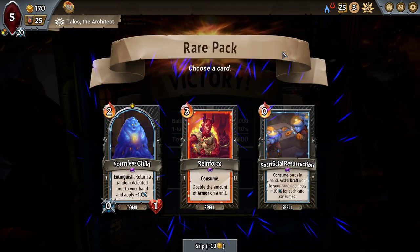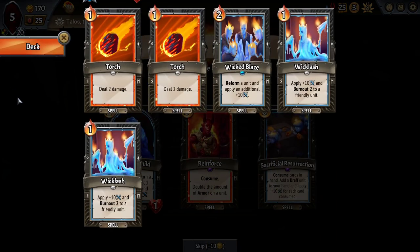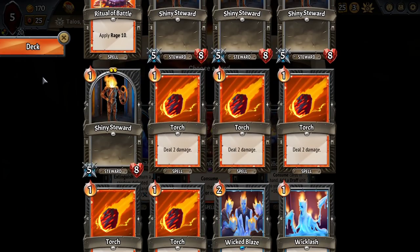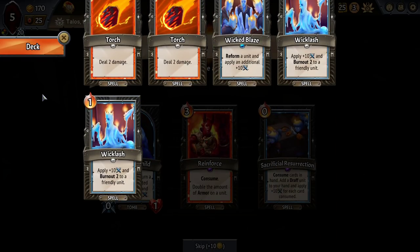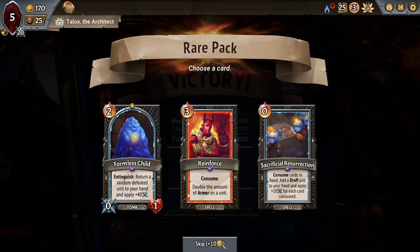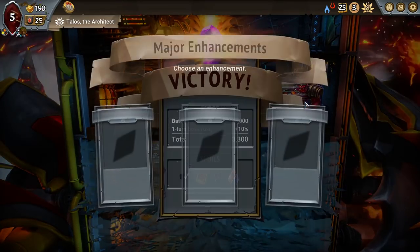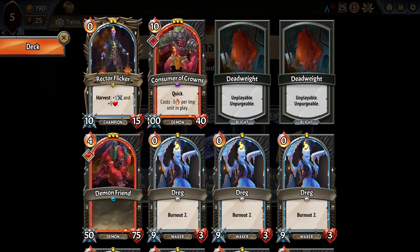That should make us even more comfortable here than we already were. We don't really put armour on units. Hornless Child is also pretty bad here. We're eventually going to need to scale defence somehow. Why isn't Reinforce available as an option? Because Rector Flicker is what we're doing it with — Rector Flicker's already going to get Ebby itself. It feels like the Demon Friend just goes on its own floor and we have the Rector Flicker standing in front of the Consumer of Crowns. We need multi-strike on the Consumer of Crowns and then try and go from there.